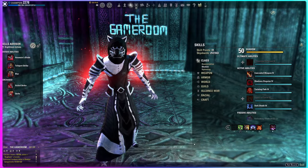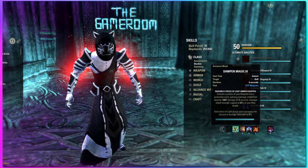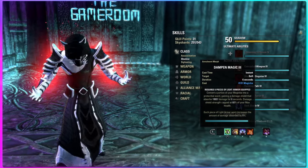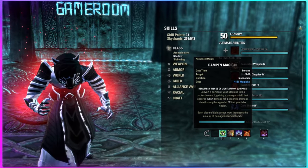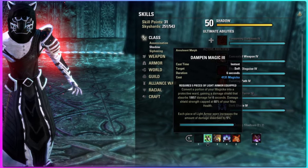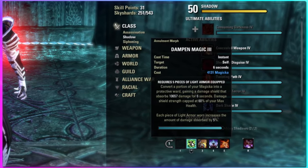For our abilities, we have a flex spot which we'll come back to, and Dampen Magic. This is a huge shield that's spammable and also the reason we're wearing five light armor pieces — it's literally a get out of jail free card. In trouble, just spam it and you're fine. If you have magicka, your heals are rolling, and you're not getting one-shot, and you're spamming this, you legitimately should not be able to die in solo content that is meant to be soloed.